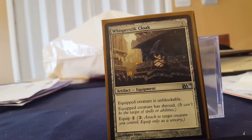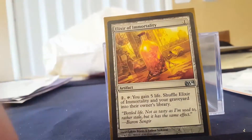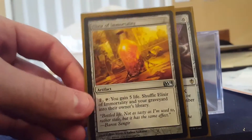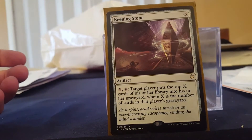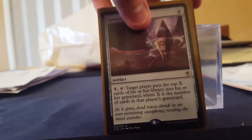Whispersilk Cloak for my commander allows me to get in some damage. Swiftfoot Boots also allows me to get in some damage. Elixir puts my lands back into my library. Ransack mills them — I think that's a fun alternate win condition, I really like it.